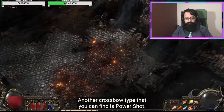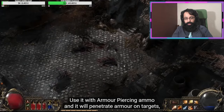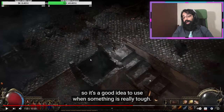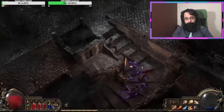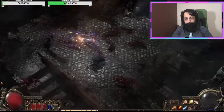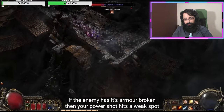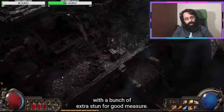Another crossbow type you can find is power shot. Use it with armor-piercing ammo and it will penetrate armor on targets. It's not a charge-up shot — it's just one strong, long-range shot. This skill has another interesting interaction with armor break: if an enemy has its armor broken, your power shot hits a weak spot and does a huge amount of single-target damage with extra stun.